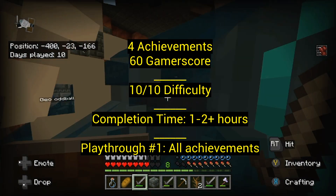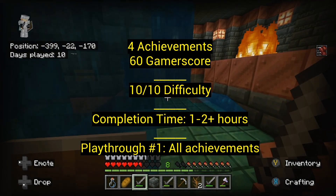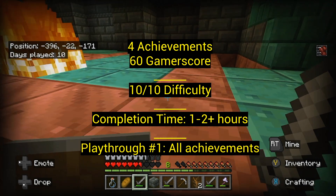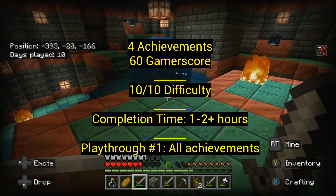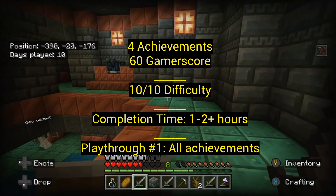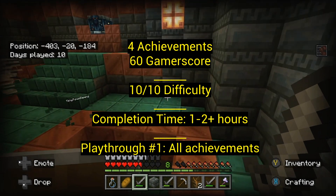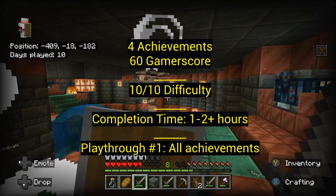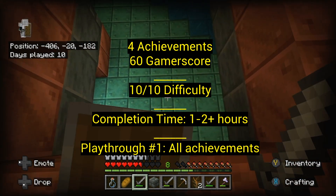Difficulty-wise, by yourself maybe 5 out of 10 if you have a shield and armor. With friends it's going to be way easier — maybe 3 or 4 out of 10. But if you're not prepared and you don't have a shield, you're going to find it much harder. Just based on time you're going to have to spend, I had to use Chunk Base, like I usually do, to find a Trial Chamber because I just don't have time to spend hours looking.